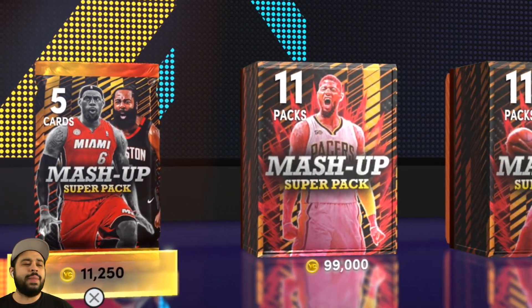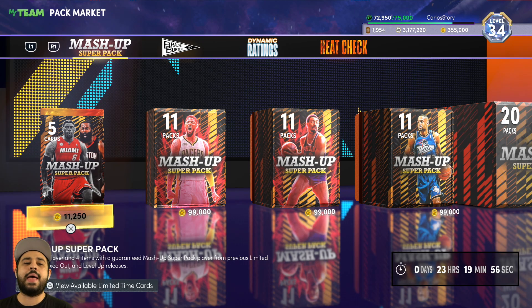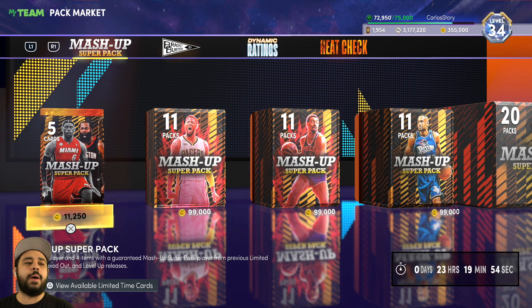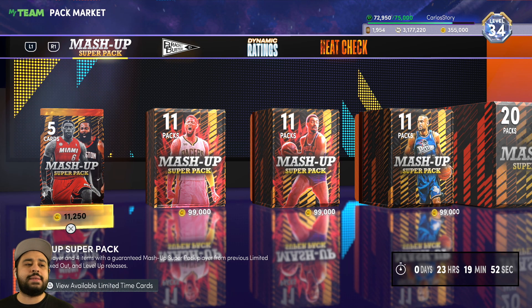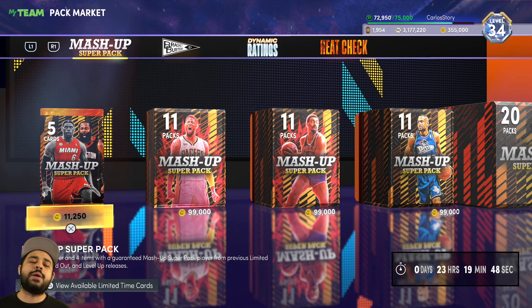Yo, 2K's back at it again guys, and they ended up releasing some more sewer packs in NBA 2K22 MyTeam. This time they actually ended up adding Dark Matters into the packs, and obviously we do still have the guaranteed bonus Galaxy Opals in the boxes. You already know what to do — leave a like right on the video.